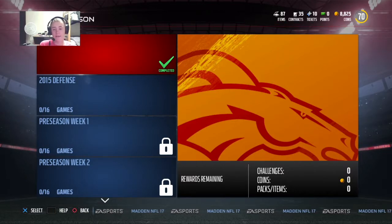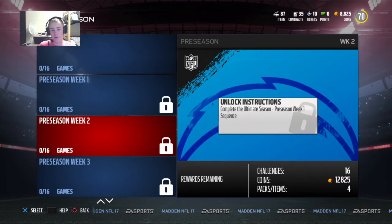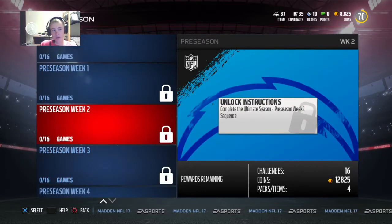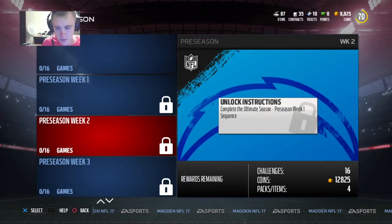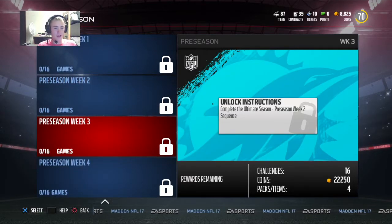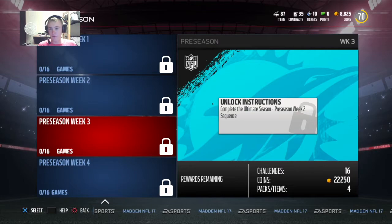Number 2: go ahead and grind out the ultimate season. You should be able to finish the first 3 or 4 sets without having to buy anybody. Your team will go up just by picking up players, so by the time you're done with these 4, you'll be 70 to 75 overall without spending money. And you'll probably have 30,000 coins, which lets you pick up 5 or 6 really good gold players or save for a couple of elites.